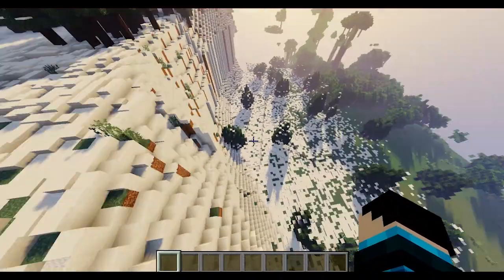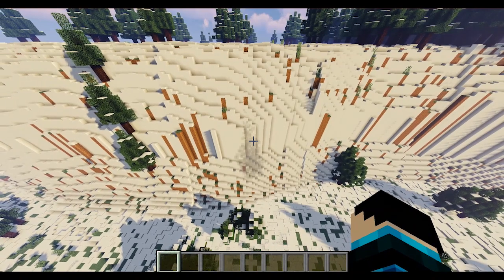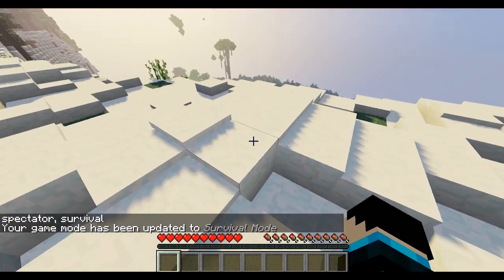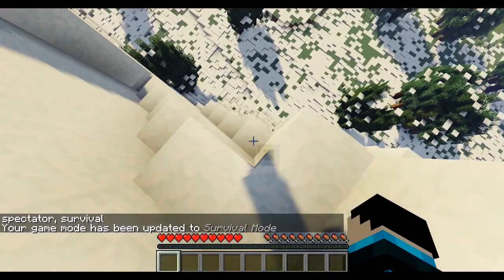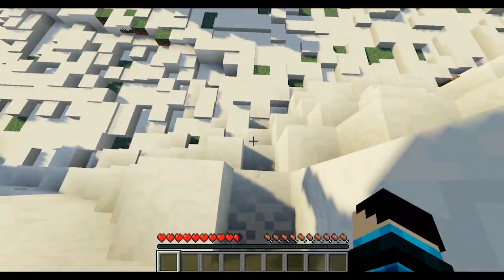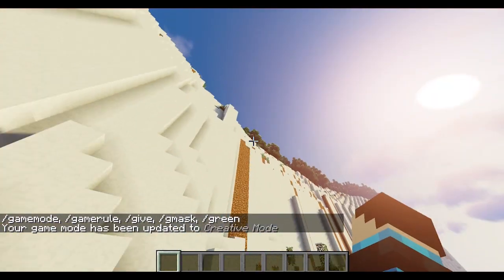Yeah, we should probably do a test to see how — oh darn it, that's not enough to kill anyone. Let's see: if I set myself to survival, like this — how carefully can I get down here? Ouch. That sounds terrible, I'm like breaking bones. But that's easy. I'm still at full health. I'm going to have to fix that. But other than that, this is a pretty good cliff.